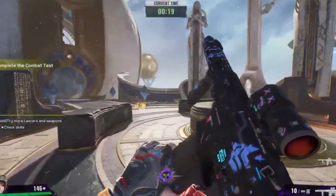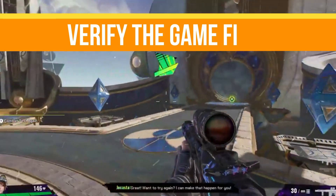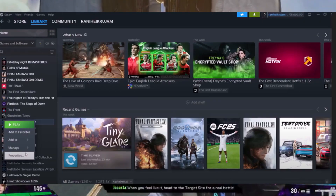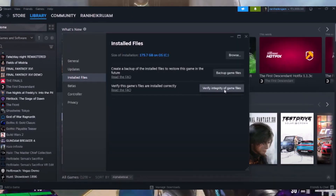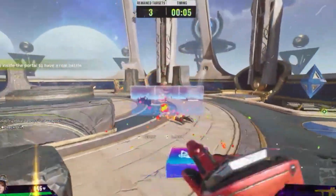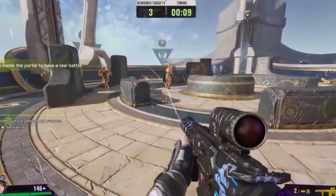Next, we need to verify our game files. Open your Steam account, go to your library, go to your game properties, and in the Installed Files section simply click on Verify Integrity of Game Files. It will take some time. After the verification is complete, relaunch the game and check if your problem is resolved.